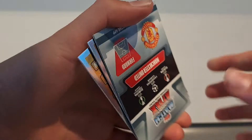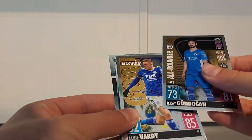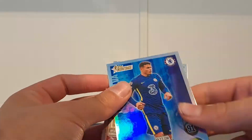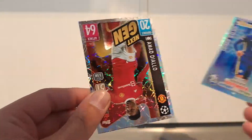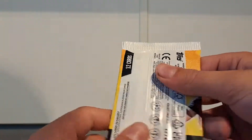Everything's all wishy-washy. We've got an Elkaigunda one all-rounder, a Jamie Vardy gold machine as inserts. And then we have a Match Attax heritage card of Thiago Silva, and a next-gen Amidiallo, who I believe is on loan at the moment. Some nice base cards there from our first pack.